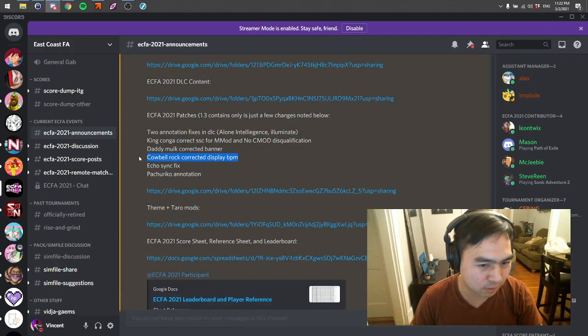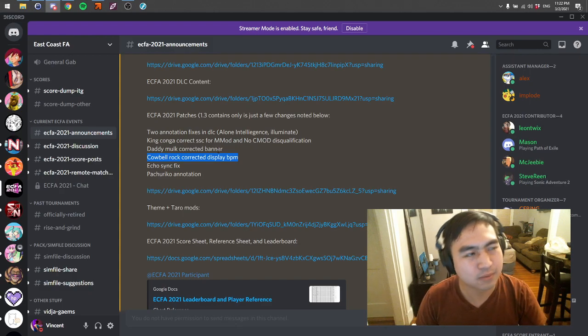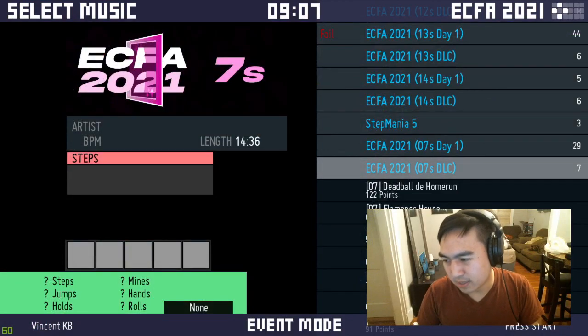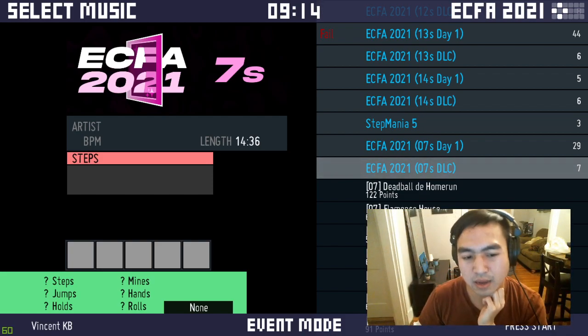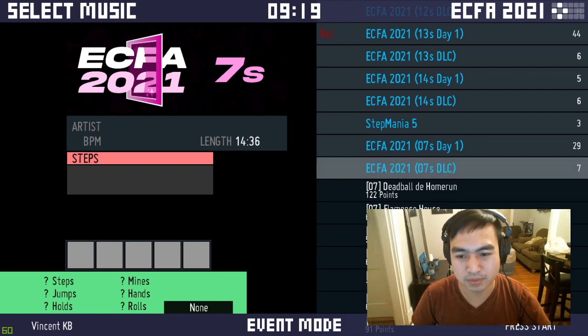The Cowbell Rock corrected display BPM was actually causing it to not play at all. I'm pretty sure you could have played it on XMOD, but CMODs and XMODs were messed up. With that said, let's actually dive into the DLC. What I'm going to do is scroll through it for songs that catch my attention and kind of look at what dropped. Let's also look at what level PatchRico is and check out that annotation.